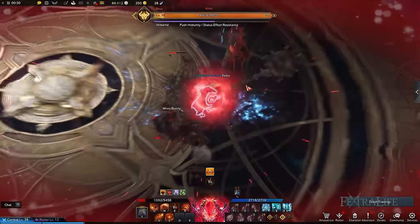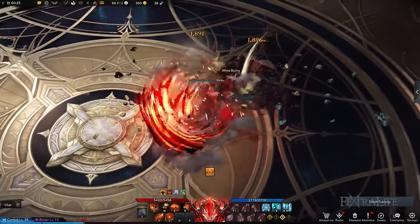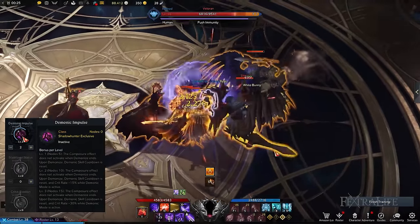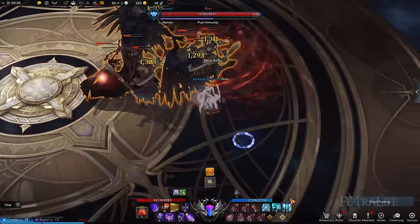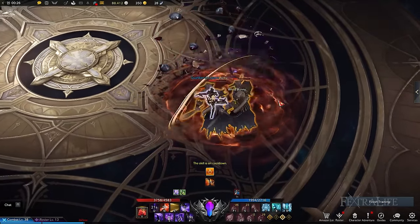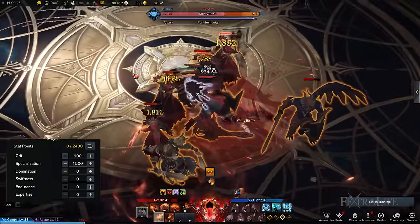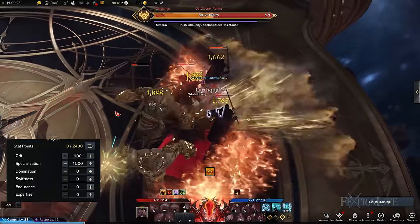Demonic Impulse negates the Composure debuff, which lets you enter into the Demonic state more frequently since you no longer have to wait 30 seconds to do so again. To maximize this playstyle, you need to at least reach Demonic Impulse Engraving level 2, because only then will you be able to significantly improve your crit rate. This playstyle is suitable for those who enjoy annihilating hordes of enemies as a demon with near 100% uptime. Out of the 8 available skills, you'll want a ratio of 6 intrude skills to 2 normal skills to keep filling up the Shadowburst meter.